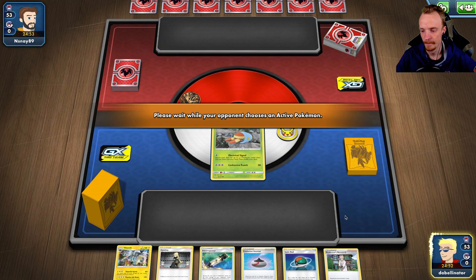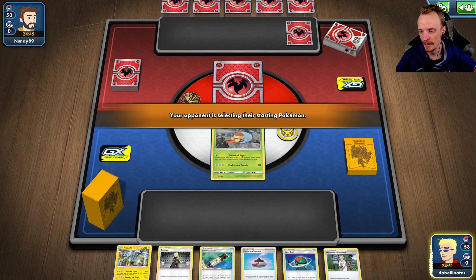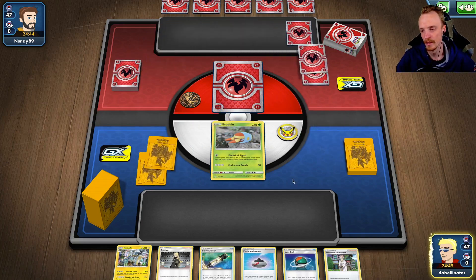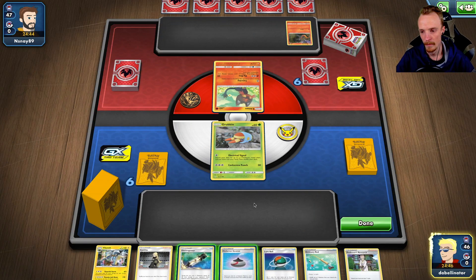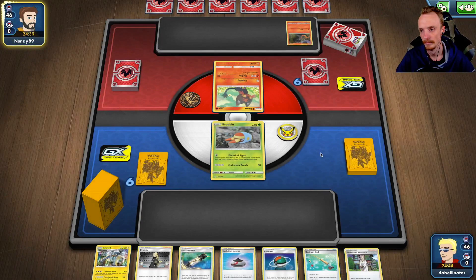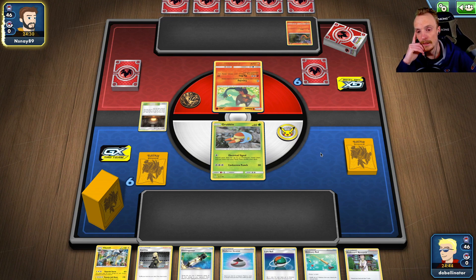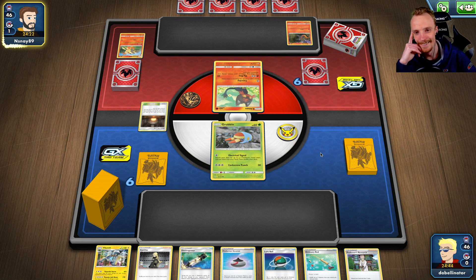Okay, so this is not a good starting hand. This is where you need Cynthia, because we've got resources we can't really afford to throw away. This isn't the worst to throw away if we had to Research. We've got a do-nothing hand. Awesome. Just KO the Grubbin.